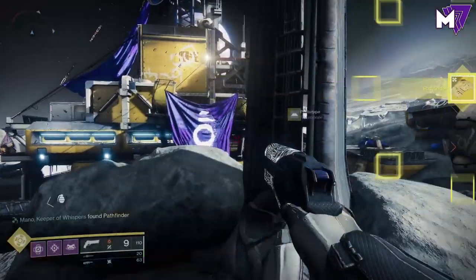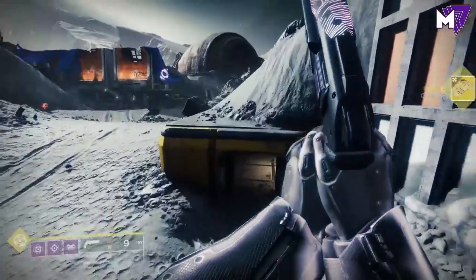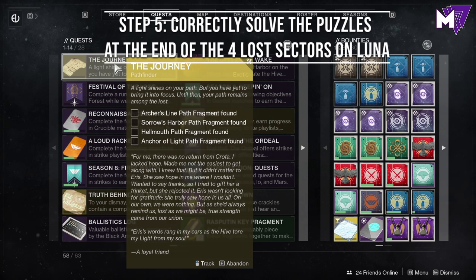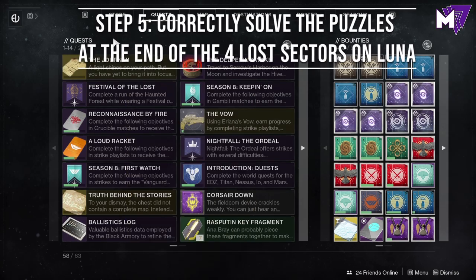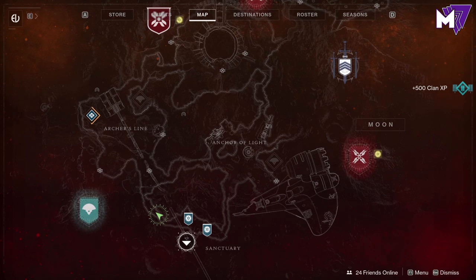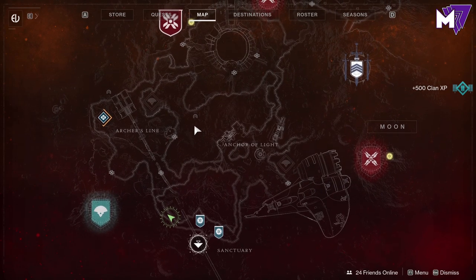What you need to do next is what's called Pathfinder — that is where you need to find fragments from the four lost sectors on the moon. To get the fragments, you'll need to correctly solve the puzzles at the end of the four lost sectors. If you don't know where those four lost sectors are, they're tied to the four areas on the moon.